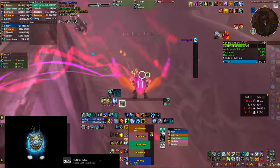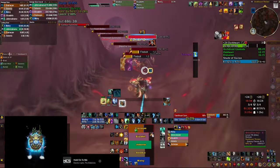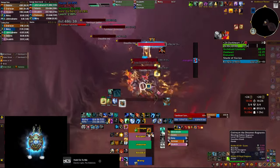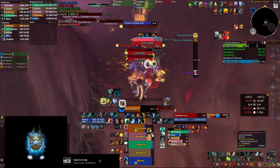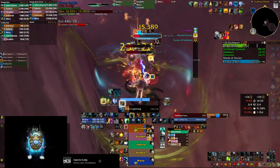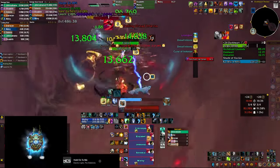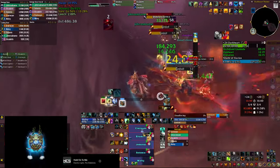I would also pop ancestral guidance for the first downdraft so it comes back later for a longer fight, although we did kill the boss quite quickly in this run. Same goes for spirit walker's grace. I'm also going to be updating the cloudburst WeakAura order that tells you when to drop the totem — you can check the description for more information and to get a notification for the downdrafts.